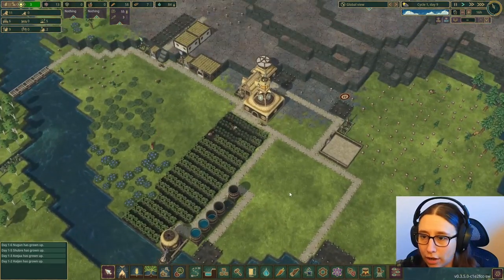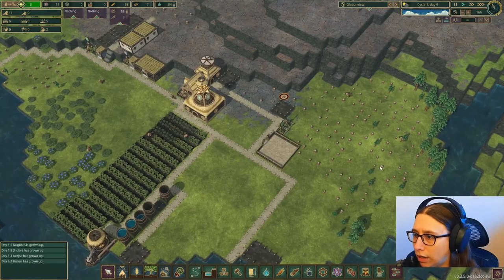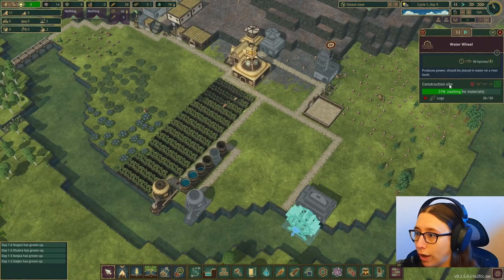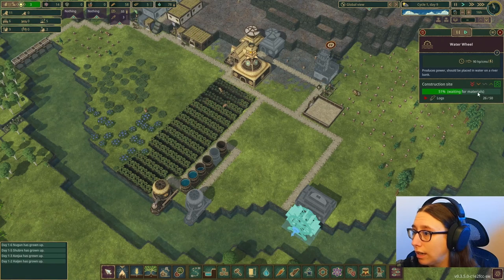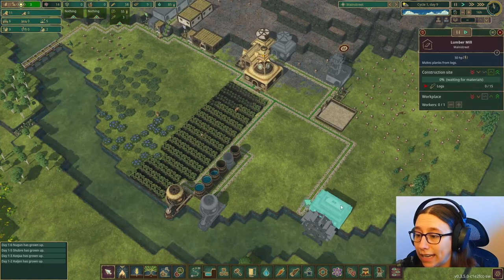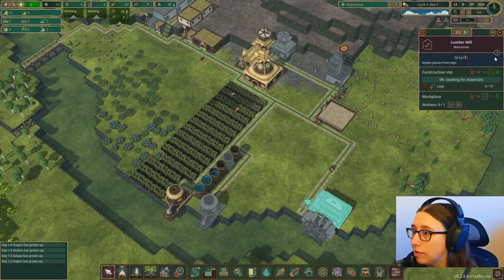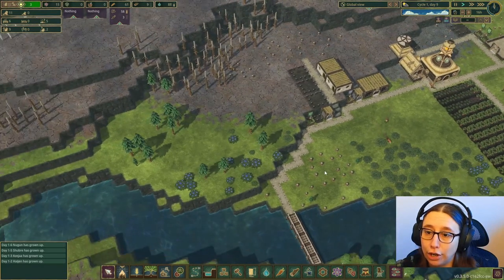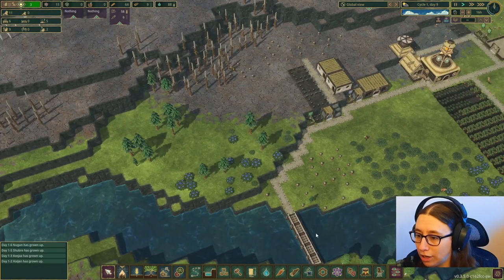Now that it's daytime they are going to get some stuff done. We've got people getting wood and we really need to get this lumber mill built — it's 51% of the way done, they're just waiting for materials. I need this done before I can build the forester, and I'm going to need wood to make planks too. This is going to be close — this is going to be a close call.